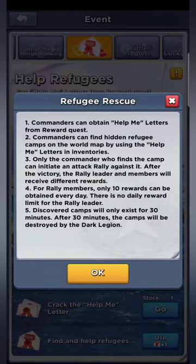After the victory, the rally leader and members will receive different rewards. For rally members, only 10 rewards can be obtained every day. There is no daily reward limit for rally leaders. Discovered camps will only exist for 30 minutes — after 30 minutes, the camps will be destroyed by the Dark Legion.